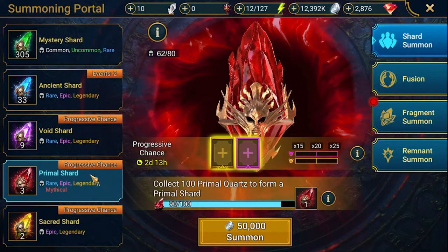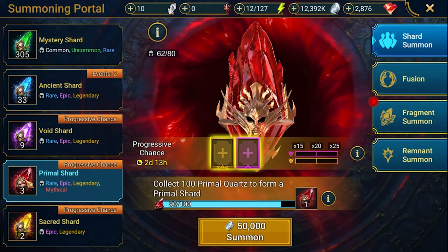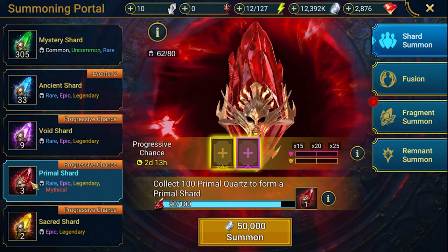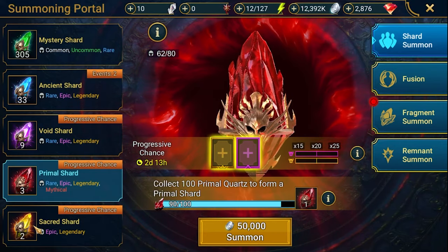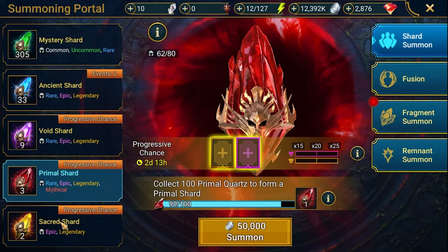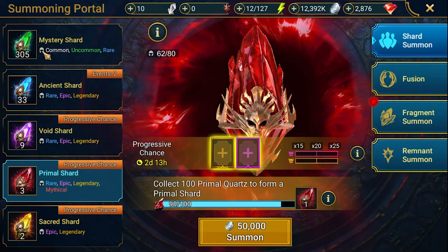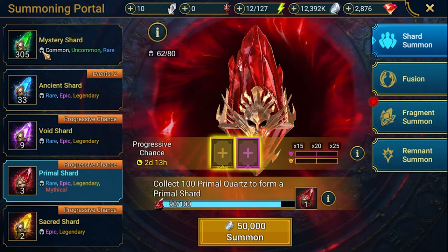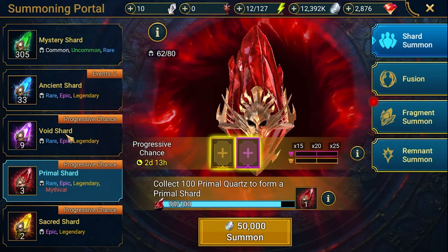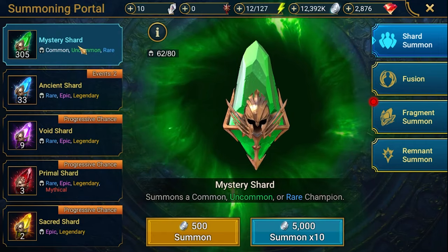Let's assume it will be one or maybe two, so we'll have five primal shards - 1,000 points. So 1,000 here from primals, 1,500 from sacreds, plus 200, that's 2,500. Plus mystery shards, let's say 500, so it will be 3,000. If needed I can pull one or two more void shards to complete it, or just finish with mystery shards - I think it will be doable from mystery shards.